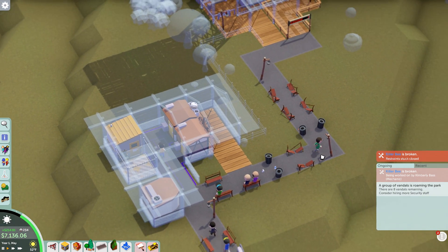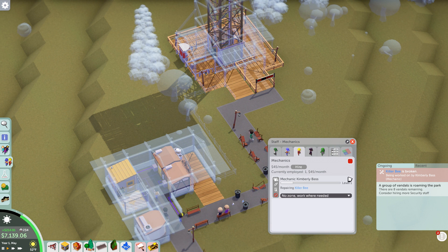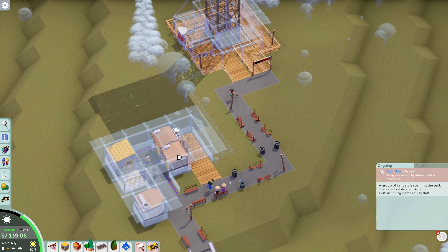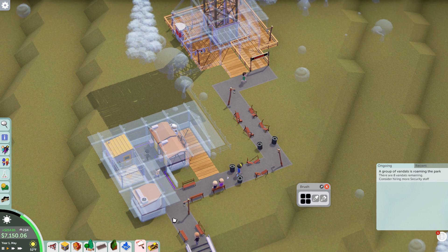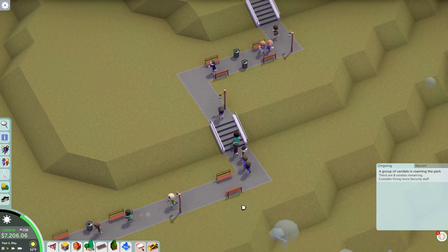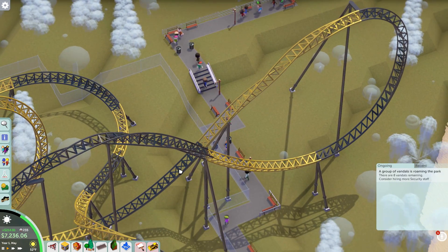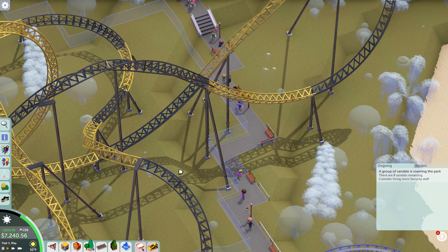Look at this — it's literally all broken. I am going to send my mechanic down here. Should I even bother? We'll just delete it all. Should I just delete it all? I'm trying to figure out the best course of action here. If we're not going to even have this section of the park open, is there really any point to fix it?